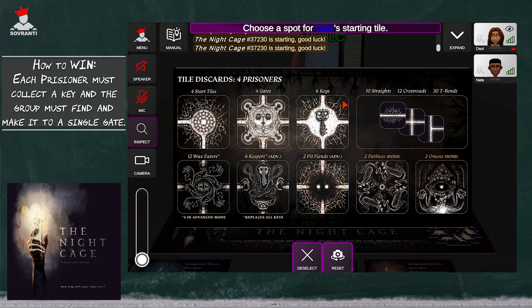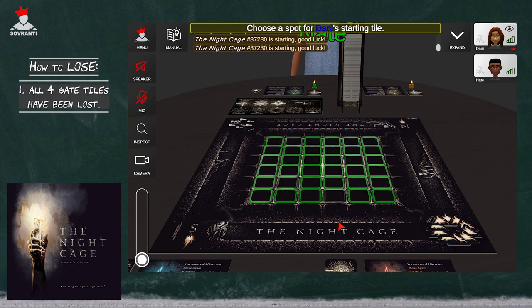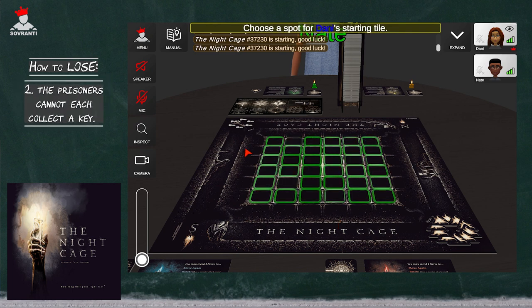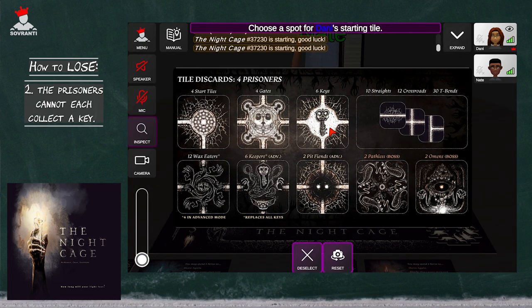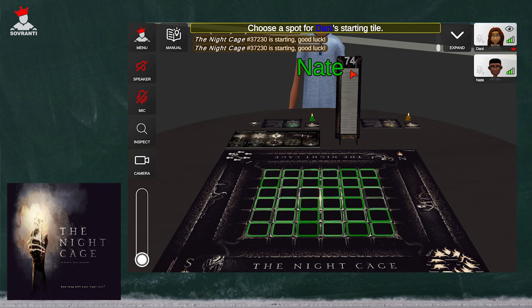Here is what a key tile looks like, and here are the gate tiles. There are going to be multiple gate tiles that show up, but you all need to make it to the same one with your keys in order to win. Like in many co-op games, there is that way to win, but there are also many ways to lose. You can lose by having all four gate tiles lost, or if too many key tiles have been lost so it's not possible for everyone to get a key, or if all prisoners cannot bring their keys to a gate tile before the darkness takes over. This candle currently has 74 tiles — once all those tiles are gone, we are in the final flickers, and if we can't make it to a gate tile before we lose all our tiles, the game is over.